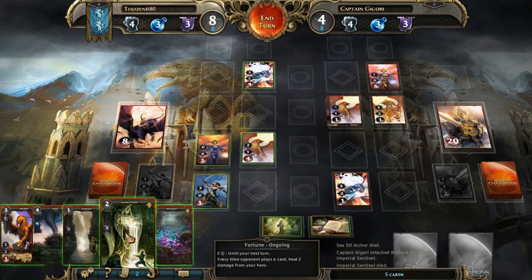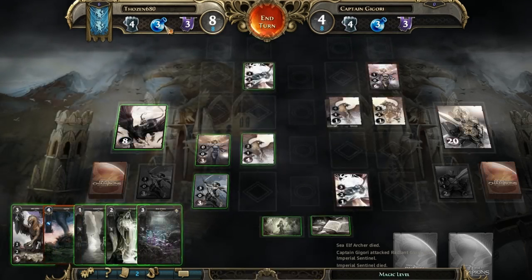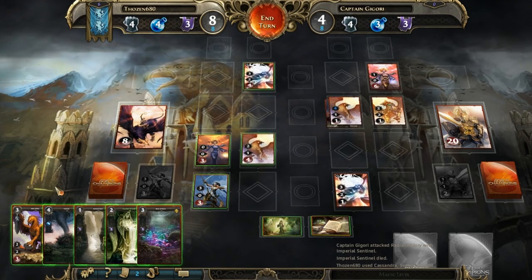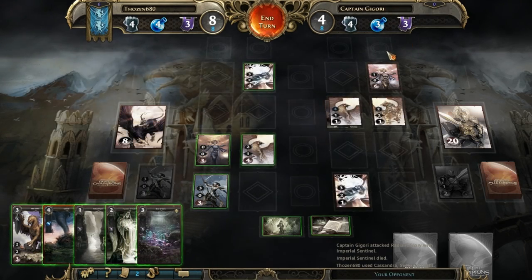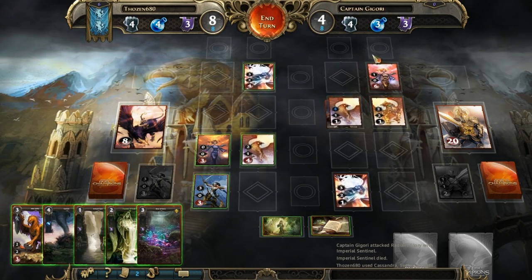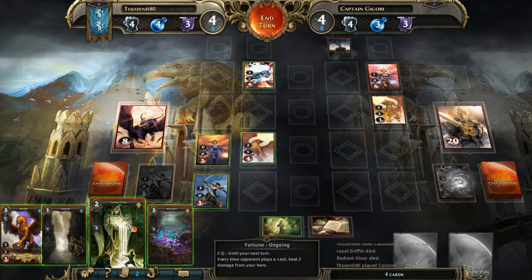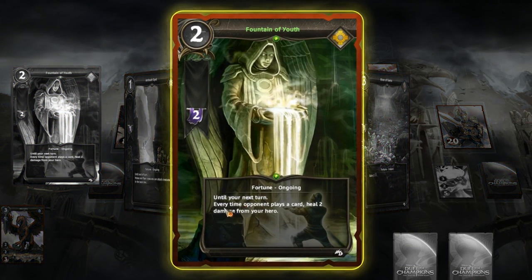Every time the opponent plays a card, heal two damage from your hero — I think I'm going to have to play that. Let's save two resources and see what we can do first. I have four resources for magic but really only three, so I'm going to put one more into magic so now that's castable. It's an enchantment where creatures in the line can't attack, and considering my health is so low the most powerful line to enchant right now would be the front line. Not only can they not attack, but with one life they'll be dead.